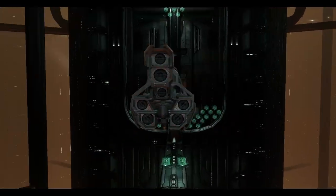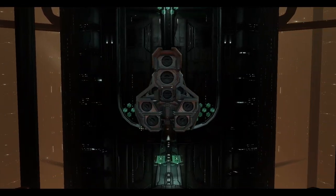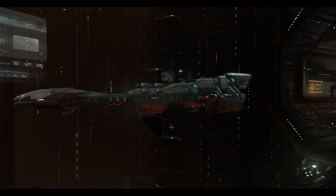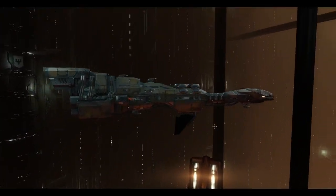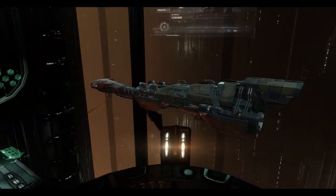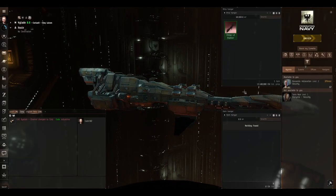Here is our brand new Stabber. Missiles up the front, guns at the back, lots of huge engines at the very back. I like Stabbers — they look really cool, they're a really cool ship. Color scheme leaves much to be desired though — dirty and rusty, but that's how the Minmatar are.